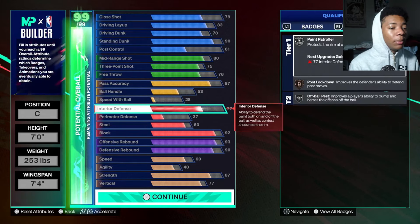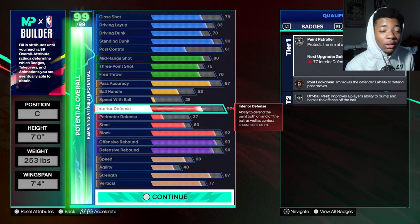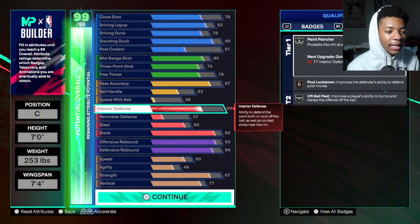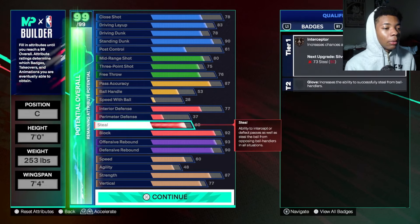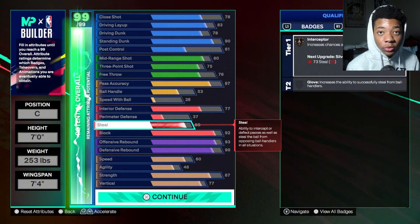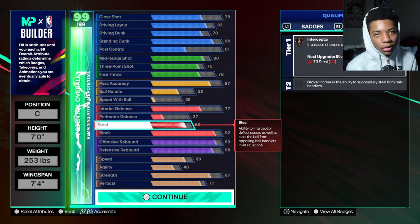For interior defense put that on 77. To make up for being seven foot — unlike some builds that go six nine on center — you're seven foot with a 7'4" wingspan, so there's no reason you can't get good interior defense. You also got 87 strength on top of that. For steal you want to put that on 60 — you're not really gonna be reaching too much as a center. I literally just camp out in the paint and play interior defense.